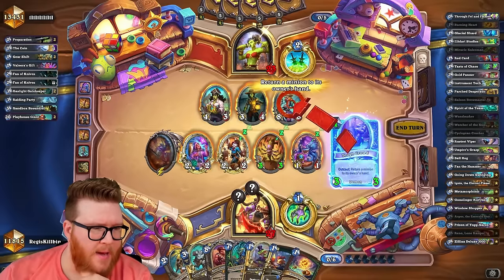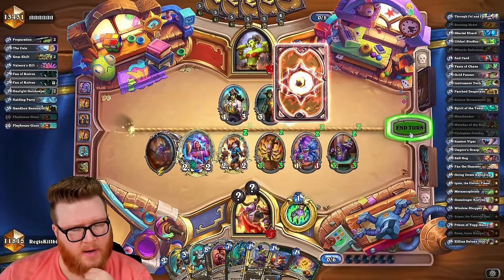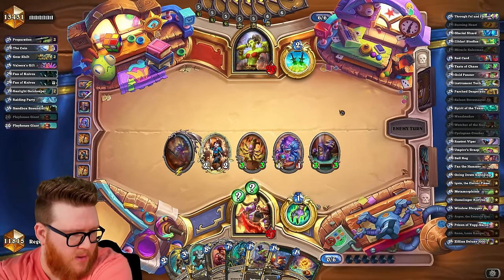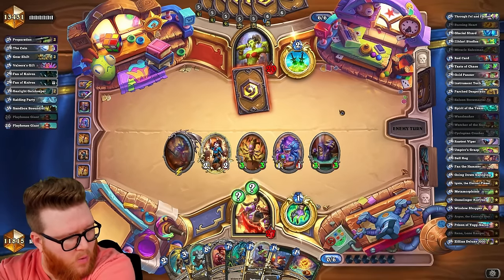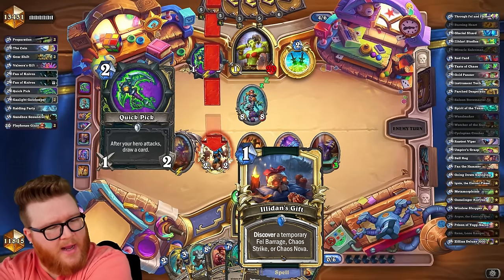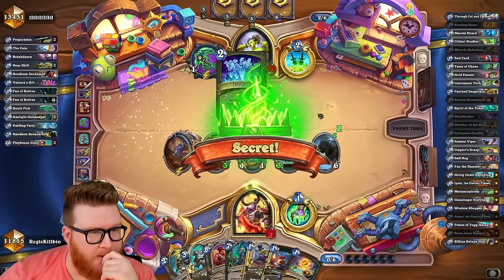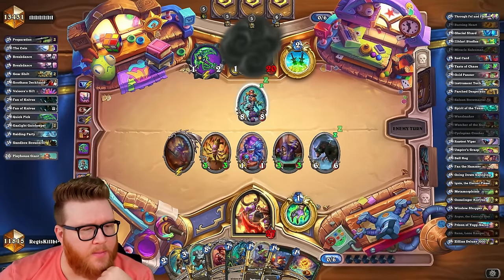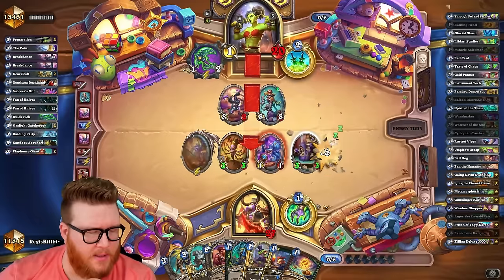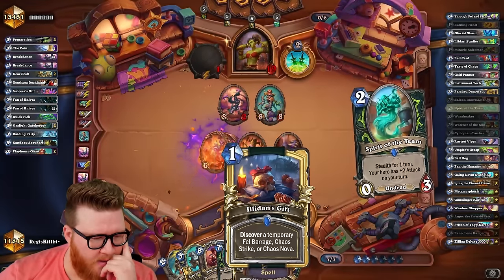Let's see what secrets we get — that could dictate our decision here. Like if we can isolate this into a Freezing Trap or something. Ice Trap and Rat Trap — the Rat Trap's kind of neat. I'm actually gonna go ahead and bounce this. I didn't get a secret that really deals with it. This encourages the Rat Trap, and this is still a really nice development for us on board. We'll be able to just take straight trades with Argus. We also have Chaos Nova, Fell Barrage, and Chaos Strike.